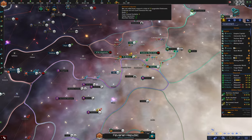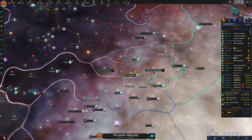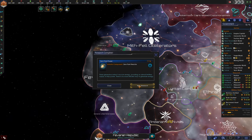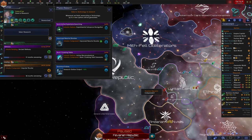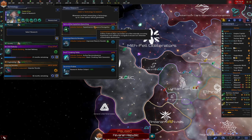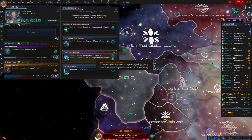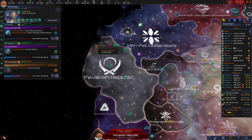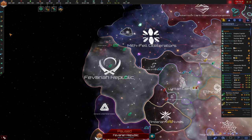We're at 12 of 12 starbase capacity. I'm not sure when we went down a starbase — maybe we just increased our capacity. We can take new physics research — I think it's finally time to unlock cloaking abilities. Cloaking might be good for us in the future.